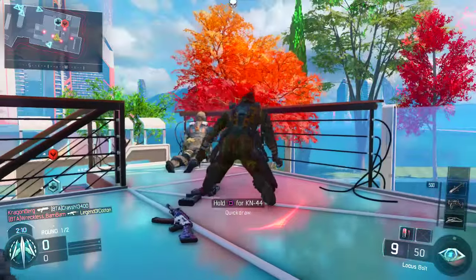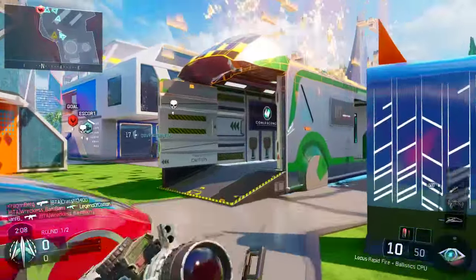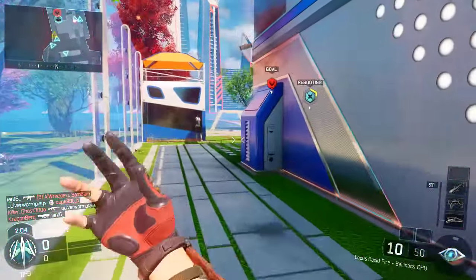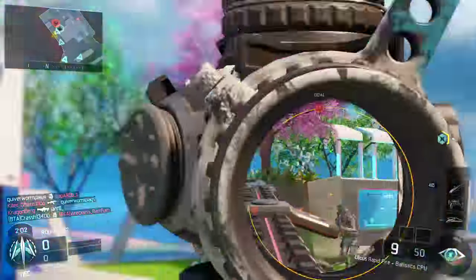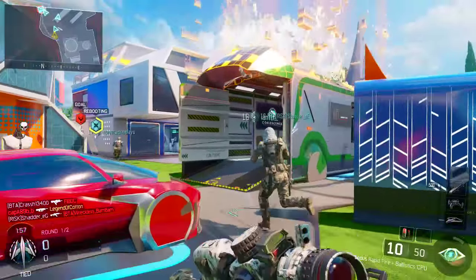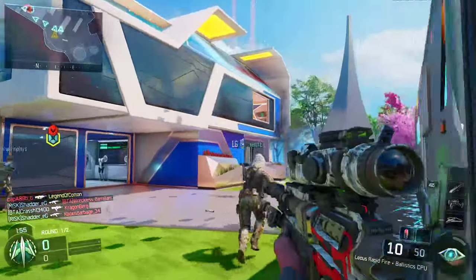The attachments you'll want to run are the Ballistics CPU to reduce scope sway, and Rapid Fire to pull the bolt a little bit quicker and get your shots off faster. Fast Mag or Extended Mags are also great but not necessities — you can definitely do successful without either one of those.